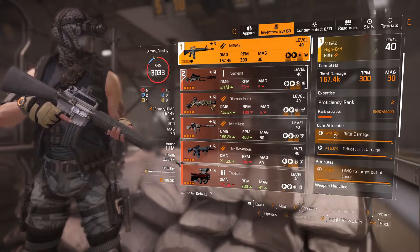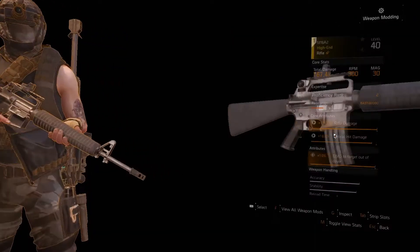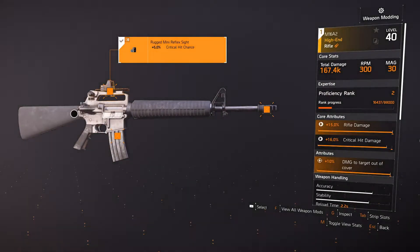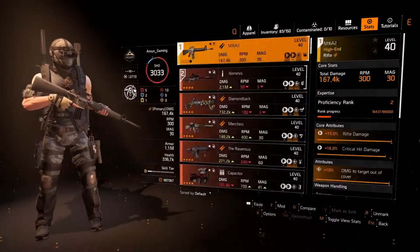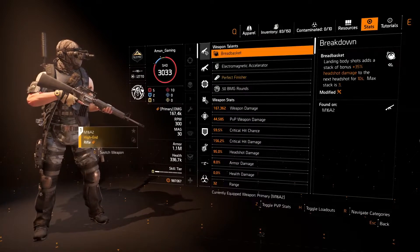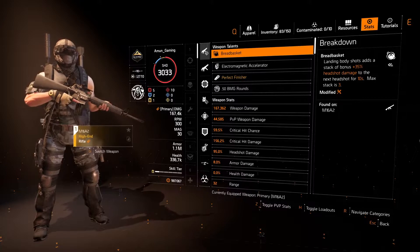Let me show the mods quickly. I have critical hit chance on the scope and for the muzzle I have another 5% critical hit chance. Just looking at the stats, I have 59% critical hit chance and 156% critical hit damage.